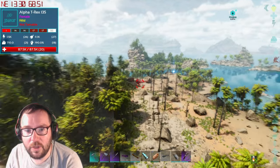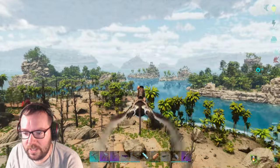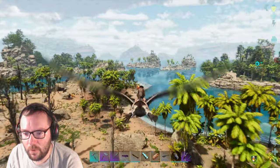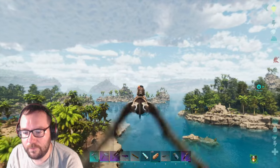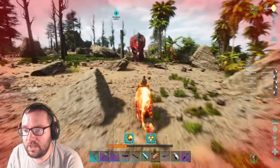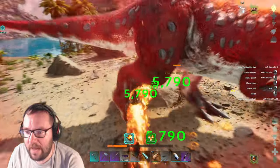There's an Alpha Rex — what level are you? It's a 135, of course. Should we take the Pyromaine out and see if we could tame it — well not tame it, but there's another Pyromaine over there too. The Alpha Rex is still after us — that's better, much better.